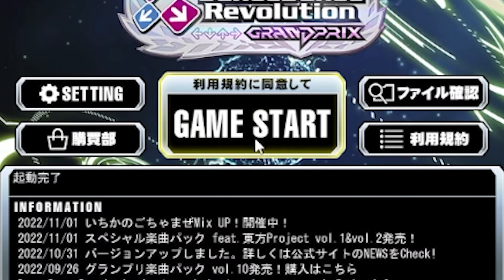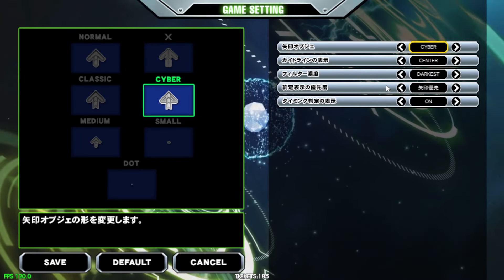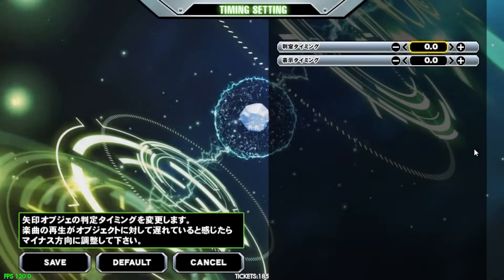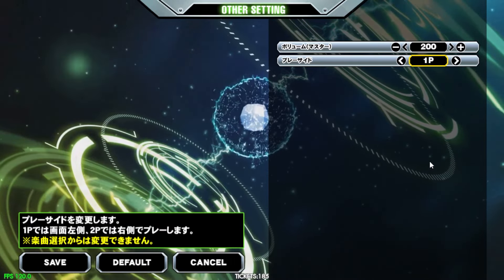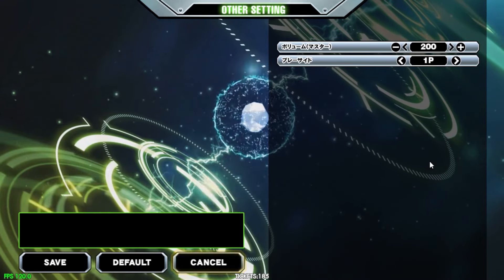Now you can finally start the game — just click Game Start. Once you're in the game, you can tweak your settings however you like. You can remap your buttons, change your custom settings, go into the timing options to adjust your offset, and adjust your volume to be either quieter or louder. Then you can select your player preference: if you want to play on the one player side or the two player side.